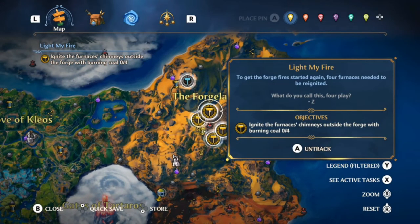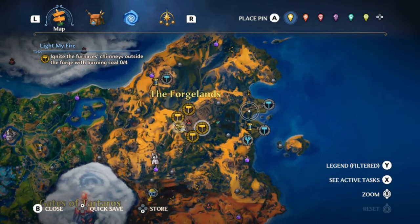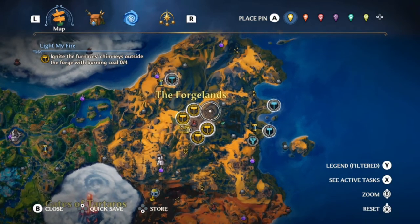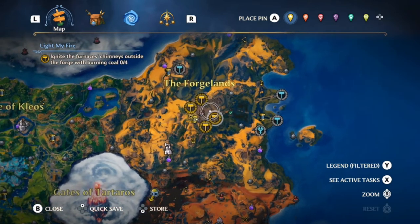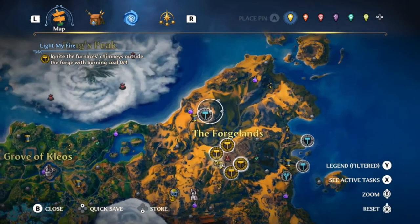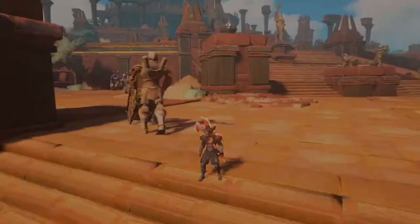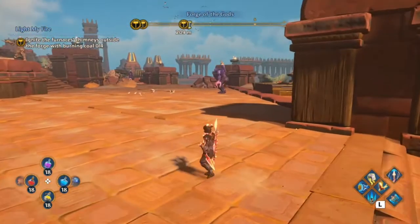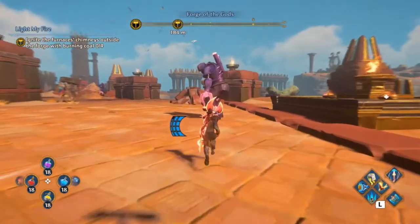First we're going to start with the Light My Fire quest, then we'll do Fan Service, and then Churned On. And then there will be another quest in the center here to complete it to get the second blessing. We'll be stopping once we unlock this vault here. I'll leave timestamps in the description below if you need to skip forward to any of these specific quests. I will also fast forward all this fighting just to make that a little quicker, so the whole time you're not just watching me fight.